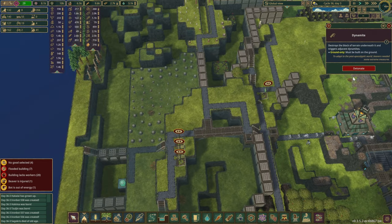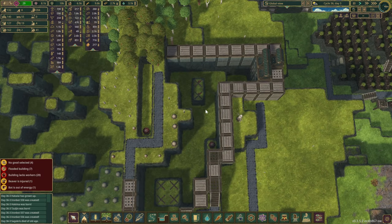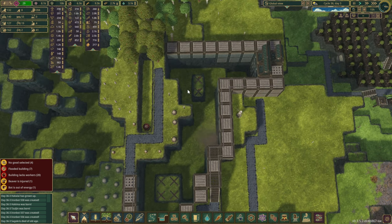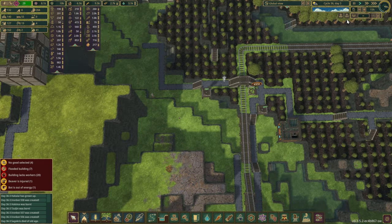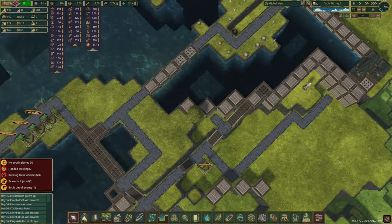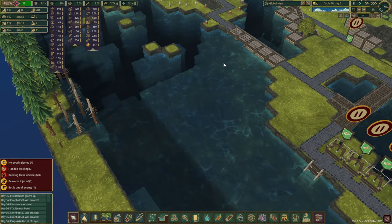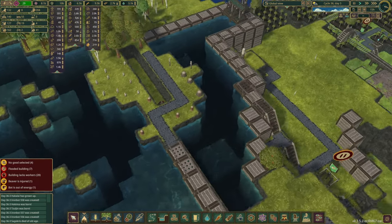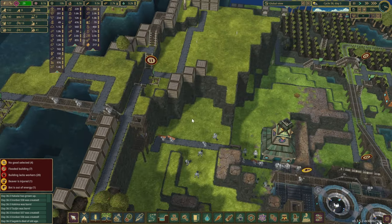Another thing I also want to do is lower this pool, or carry on lowering this pool over here, because that essentially is a very tiny tank that will keep this river full as well during the droughts. I think everything's going through this way — there's some water coming through, so we are all good.